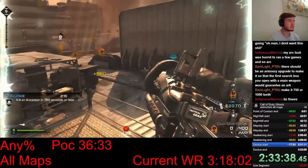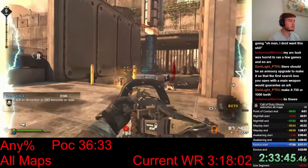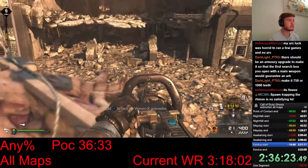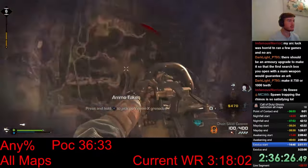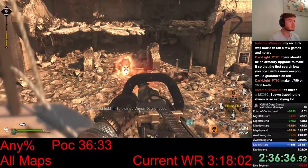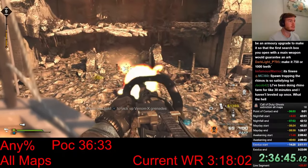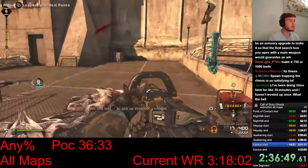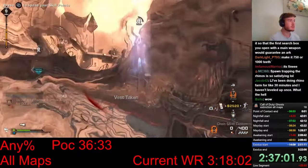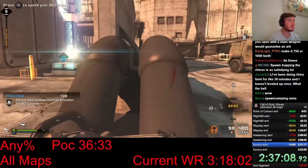I also turn on pretty much every trap in the area, and I set up a sentry and a Tesla trap to protect the Medusa. Now it's time to spawn trap a bunch of Rhinos. At the end of the front gate, the game really wants to spawn two Rhinos on the map, but if you kill them fast enough, they just keep spawning. That's how you fill it up. That was the last one, and I'm going to kill this Ancestor real fast. We got perfect gates — that's so beautiful for the end of this marathon. I'm so lucky, it's insane.